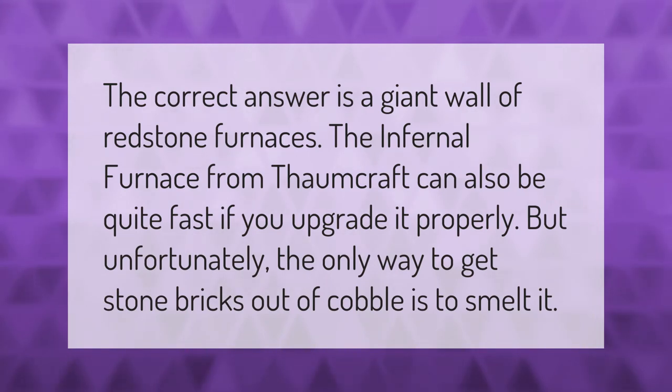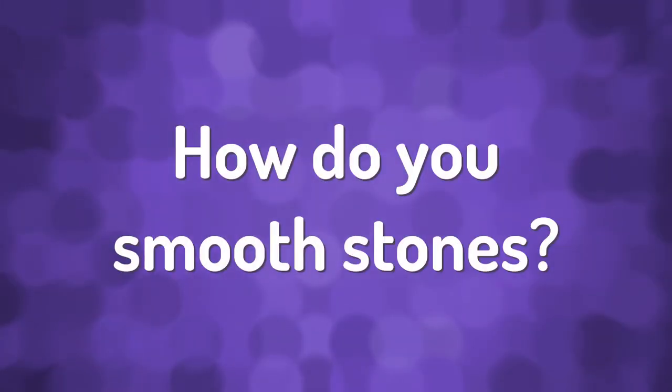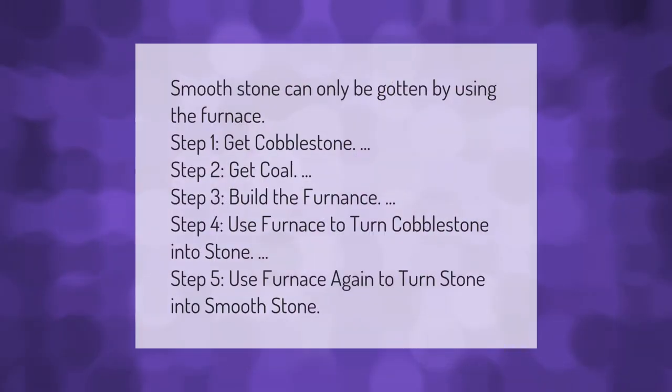Smooth stone can only be gotten by using the furnace. Step one: get cobblestone. Step two: get coal. Step three: build the furnace. Step four: use the furnace to turn cobblestone into stone. Step five: use the furnace again to turn stone into smooth stone.